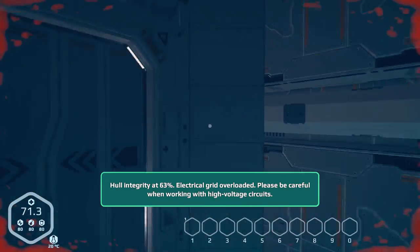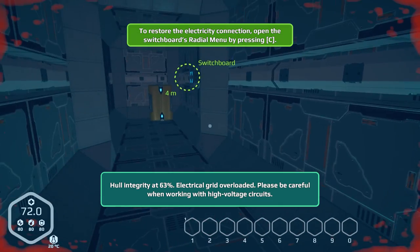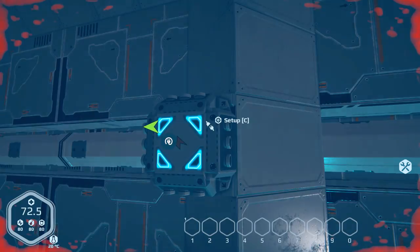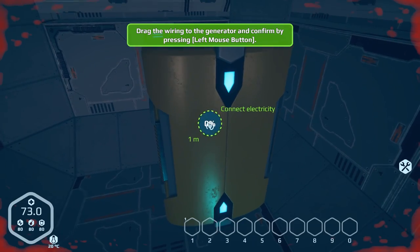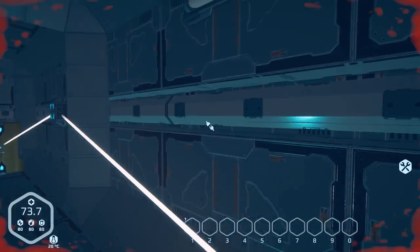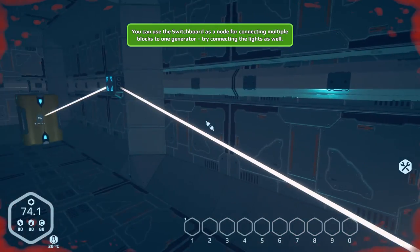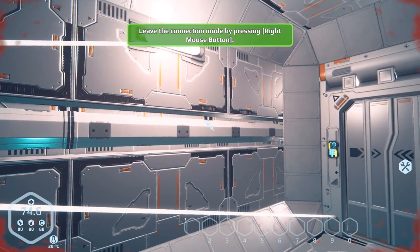Oh no — hull integrity at 63%. Electrical grid overloaded. Please be careful when working with high voltage circuits. Did that work? Drag the wiring to the generator. Oh. Okay, I can connect the lights. Alright, I learned all kinds of new things.